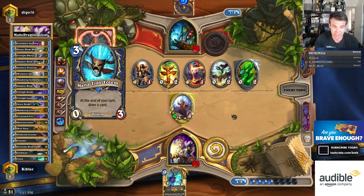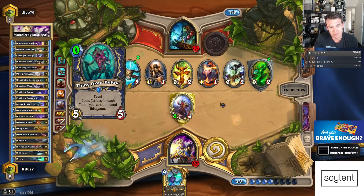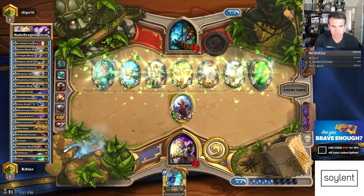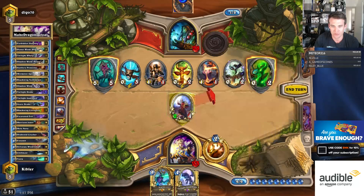Taunt Totem, just guaranteed. Mana Tide. That's really bad for me. And things from below in the same turn. Well, hopefully he doesn't find another Hex, because we're just gonna play Ysera here.